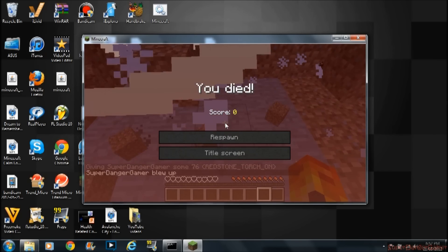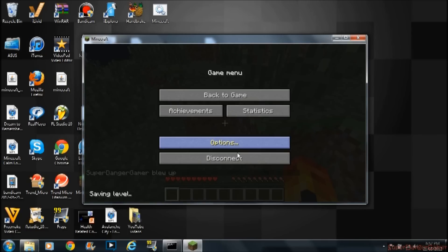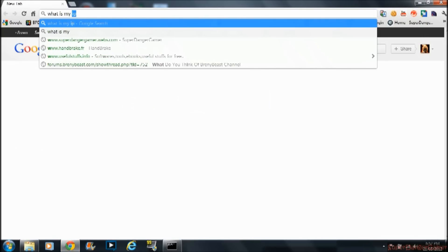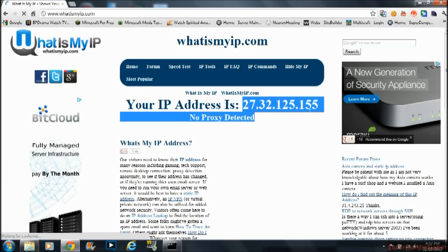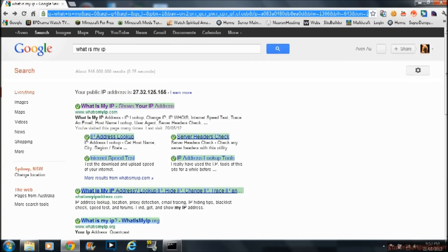Okay guys. For your friends to join, go to 'whatismyip' — usually this shows you straight away, but if not you click that and it shows you your IP. You give that to your friends — don't give it to yourself, it does not work for yourself. Then after that you need to port forward.